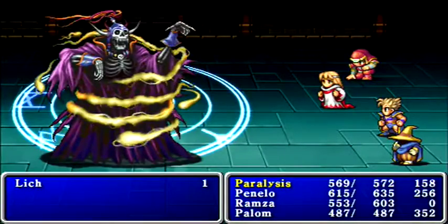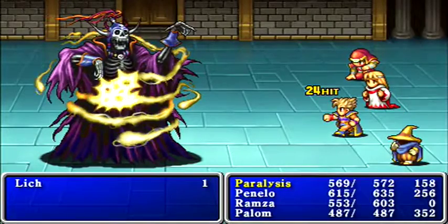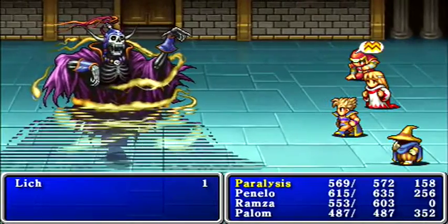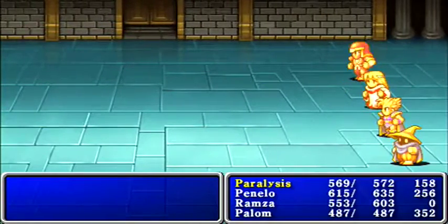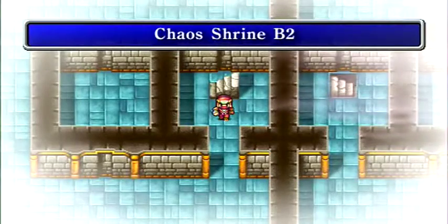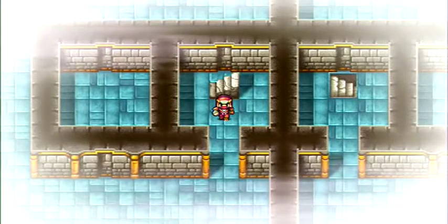He might have some other attacks but nothing particularly deadly. Around this point in the game, magic isn't quite as useful in boss battles — you're using it primarily for buffing and healing rather than doing damage. In random battles, magic is obviously still going to be useful, just not so much against bosses.